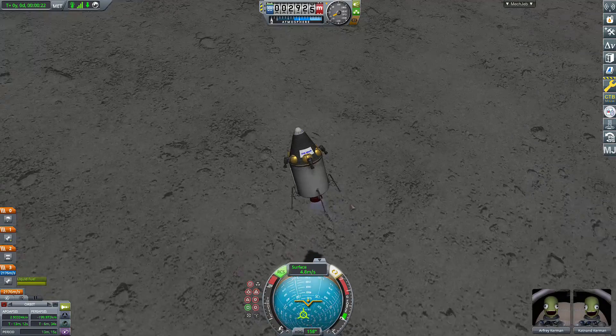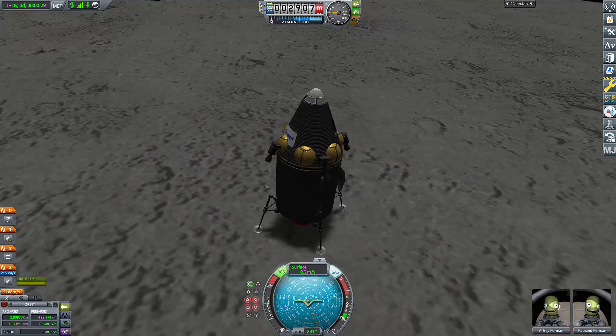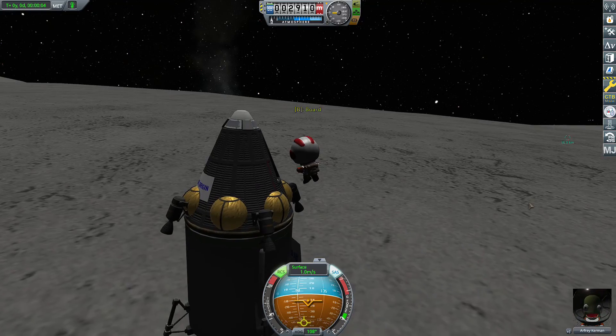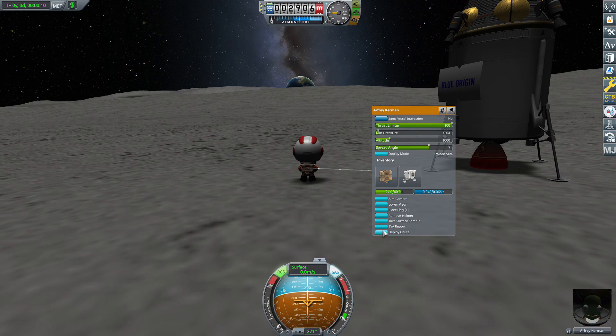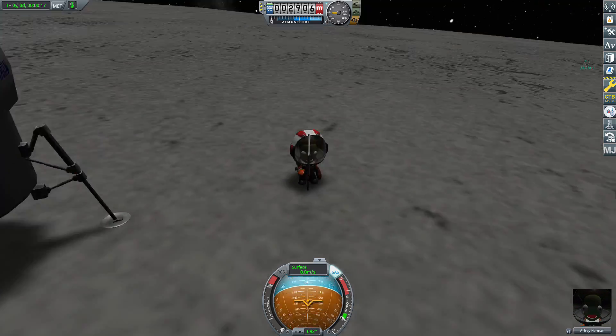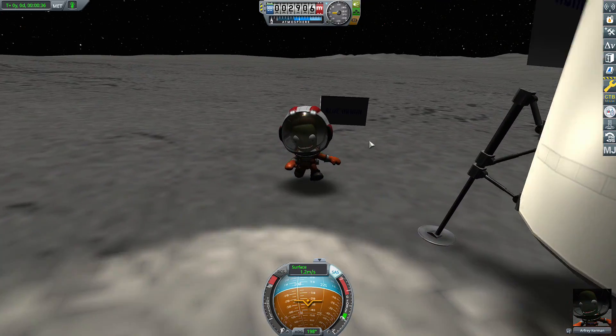Deploying landing legs, going to radial out, putting the Terrier engine. The Terrier has a terrible thrust-to-weight ratio — I don't know why, because this rocket's not even that big. EVAing the Kerbal so that he can do some Kerbal things. Apparently they like snacks, so maybe he's just getting snacks. But no — he's planting a flag! And I just typed in 'New Glenn Landing Site.'